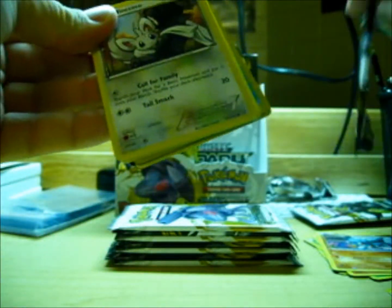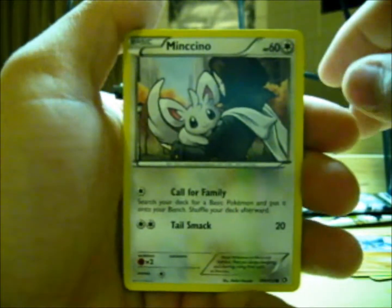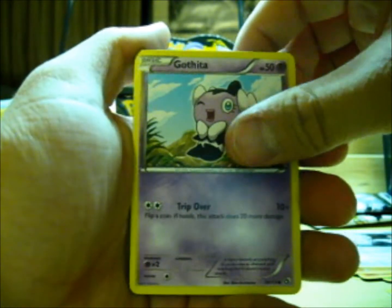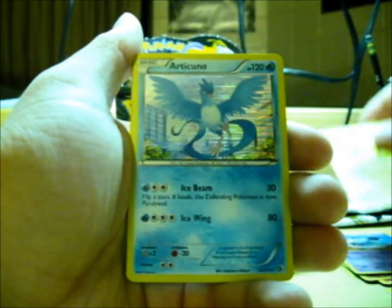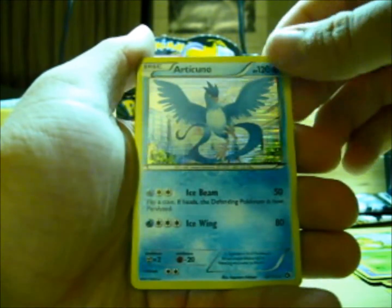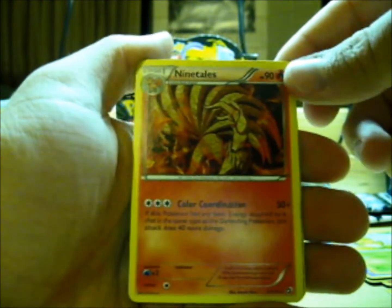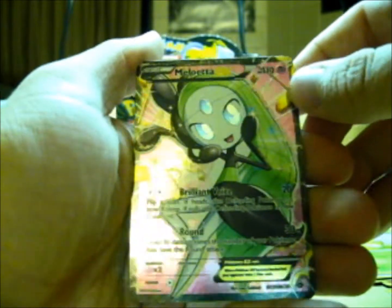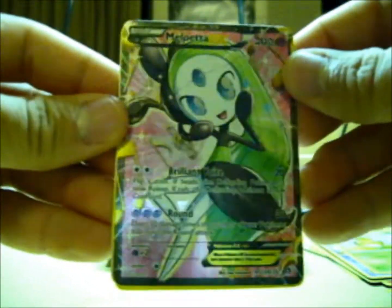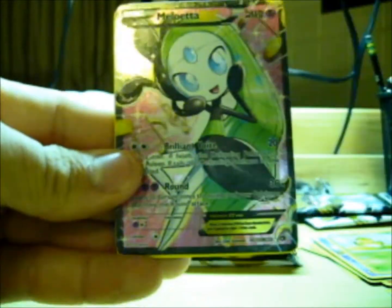Pack number two. We got the online code card. Mincino, Gothita, Woobat — I like Woobat, he's kind of funny looking. Another Swaddle. Oh my goodness, these are like some of the coolest artwork I've seen. A really, really cool Articuno rare holo. And then a sick Ninetales rare. And then — so now I have two Meluetta EXs. This is the Full Art one, it's an Ultra Rare Meluetta EX. I've gotten some really cool pulls from this box so far. I think this is my fifth Ultra Rare, which is just like unheard of.